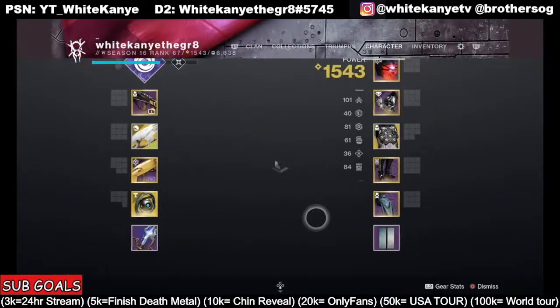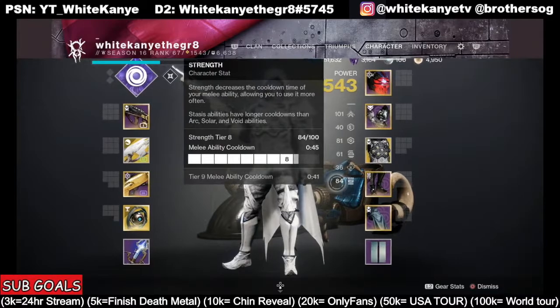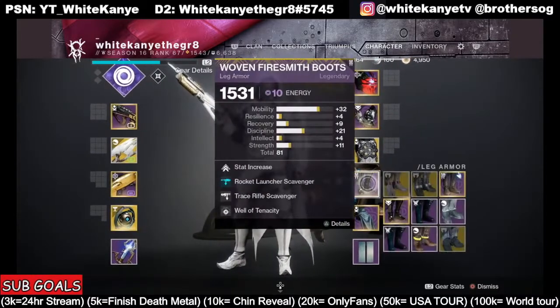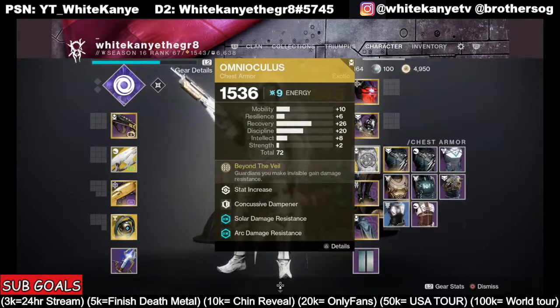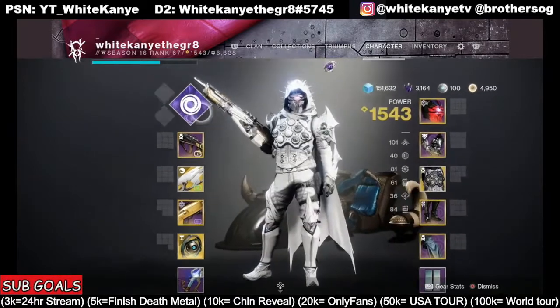On the armor, I'm running Lucid Finisher, Overload Grenades, and Radiant Light for a little extra melee strength so I can go invisible more often. On the legs I have Rocket Launcher Scavenger, Trace Rifle Scavenger, and Well of Tenacity — Well of Tenacity is the replacement for Protective Light. Protective Light now only gives 10% damage reduction, while Well of Tenacity gives 50% reduction. For the exotic I'm running Omni Oculus, which gives resistance on your ability and two smoke grenades, so every time I dodge near a target I get a melee charge back. With high ability and strength investment I'm basically always invisible.